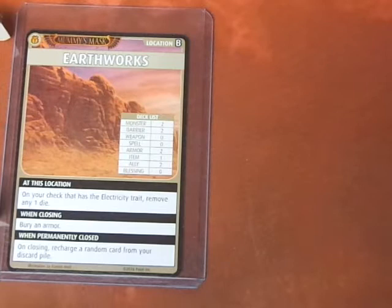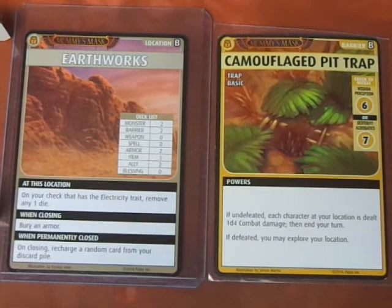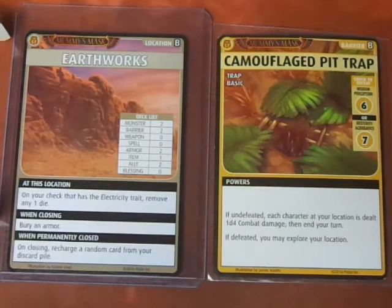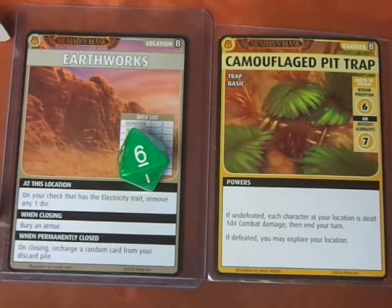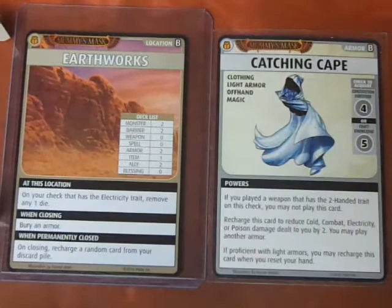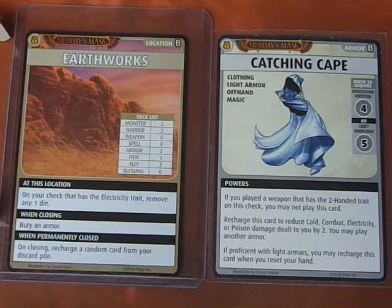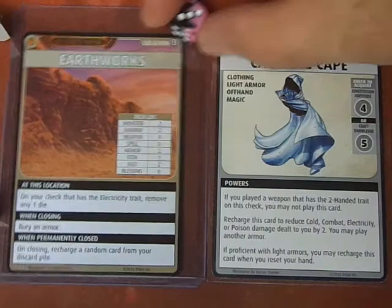We have to reset our hand. I think we still have a chance here. We advance the Blessings deck and explore — the Camouflaged Pit Trap is back. This time we roll a D8 and succeed. Drealm learned from the Pit Trap. If defeated, we may explore our location. We get a Catching Cape — Craft Knowledge. Drealm does not have Craft or Knowledge, just Constitution at D6. We roll a 3 and it's banished. We advance the Blessings deck and explore.